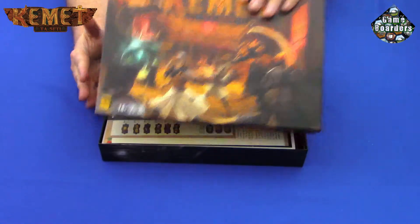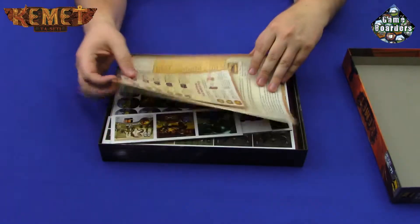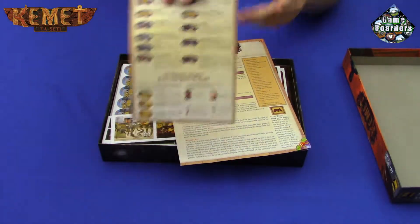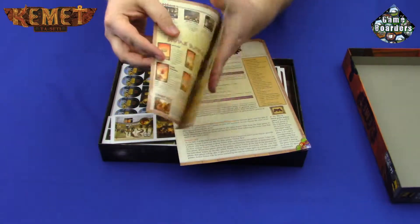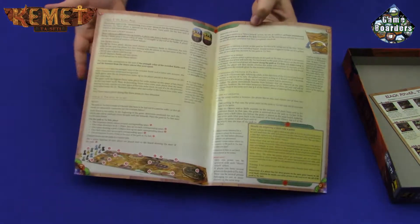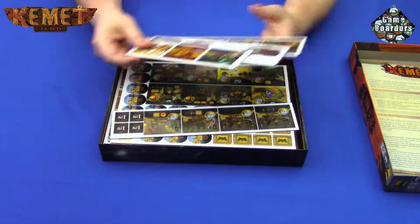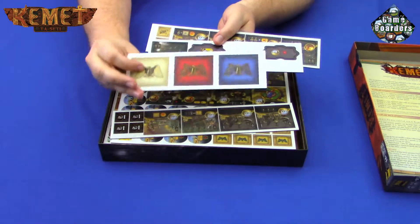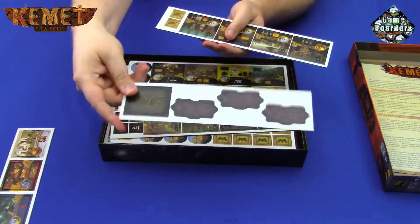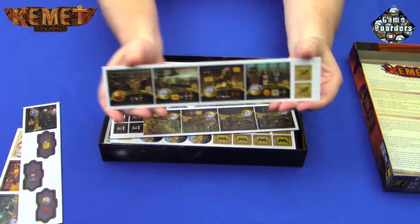More advertisements — stop trying to get me to buy your cool games. Looks like rules that go with this expansion and how it fits in with the base game. And a little sheet here that opens up — more reading you've got to learn if you want to play. Then some tiles, some extra power tiles, and then another extra color — a black power tile.